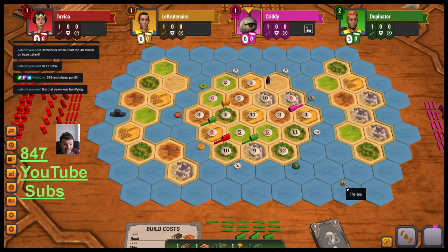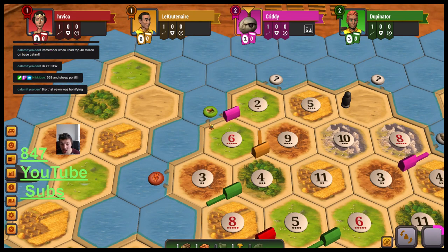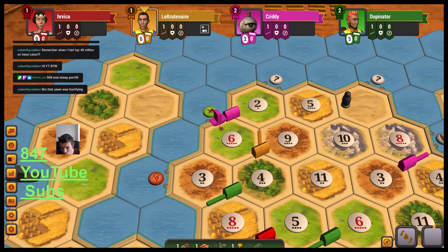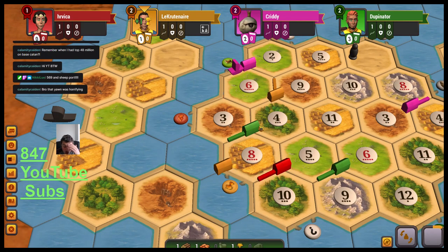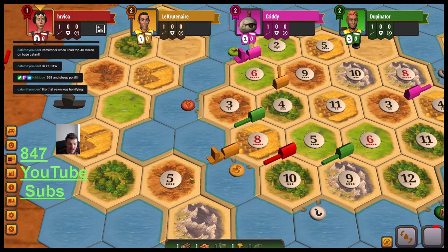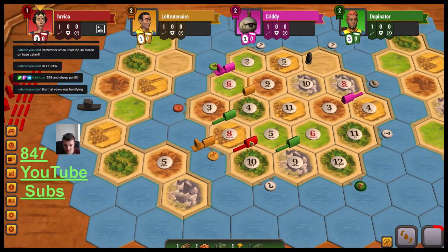For my second settlement, 3-4-8 on the brick, wood, and wheat. I'll build out and grab either the brick port or preferably the wheat port for more wheat production. Pink goes for the double-sheep 2-6 spot and the sheep port — pretty smart, because now they can build a ship since it's a coastal settlement. Orange decides to build directly on the wheat port and builds a ship out to the brick hex on the left island — thus I need to get into the explanation.